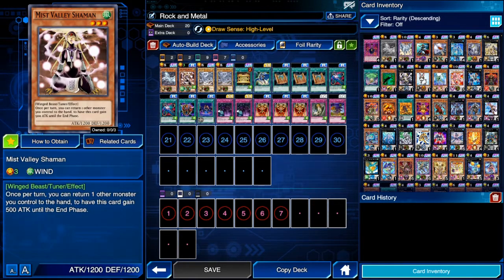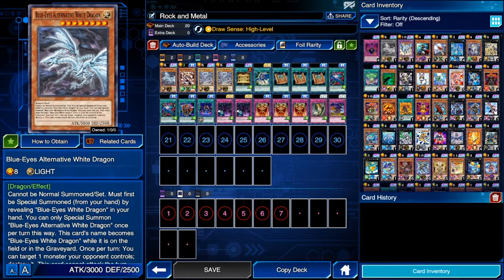We have one copy of Mist Valley Shaman, which we'll be using to bounce our own Alternative back to our hand so we can summon Alternative White Dragon again the next turn. You may wonder why not use Kaiba's skill which transforms regular Blue-Eyes into Alternative Blue-Eyes, giving you two copies to summon. Well, here's the thing: Blue-Eyes Alternative White Dragon's effect — when you summon it from your hand by showing regular Blue-Eyes — can only be activated once per turn.